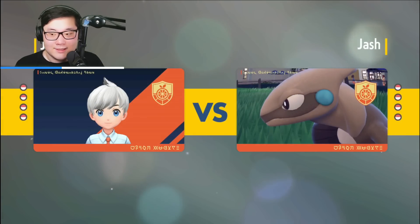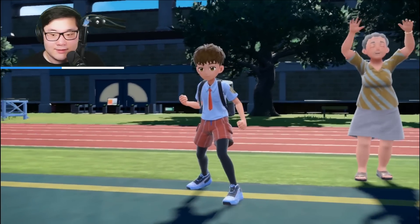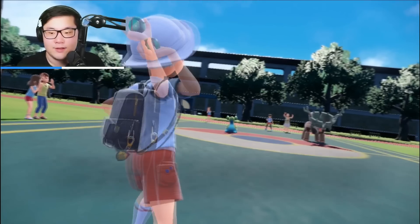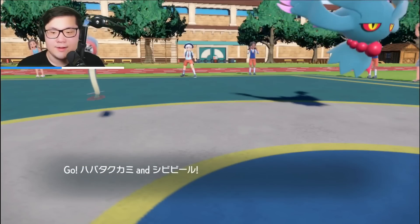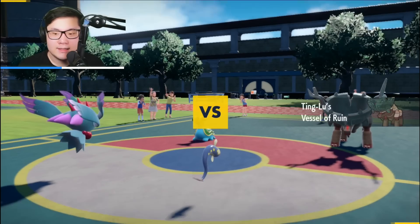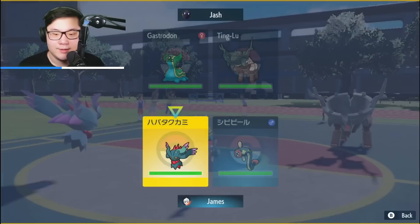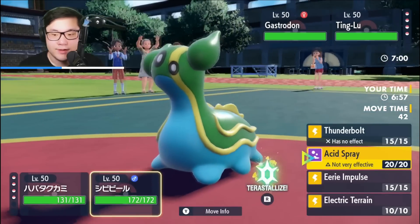What I'm going to try to do is force a Tera immediately — especially if it's a response Tera like on Ting-Lu — because then I'd be able to go for Expanding Force pretty easily since it's the only Dark-type. I see Ting-Lu and Gastrodon lead, which is pretty ideal. I leave Flutter Mane plus Eelektrik, and yeah, this is not a bad situation.